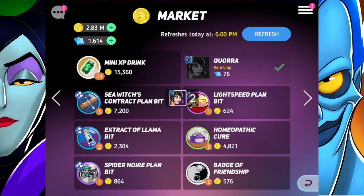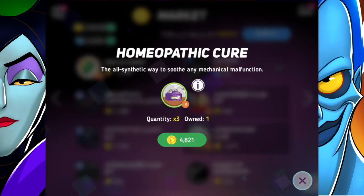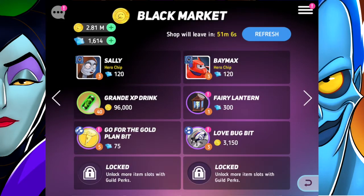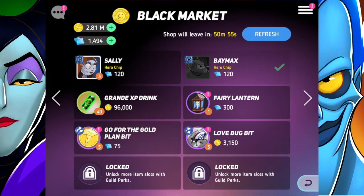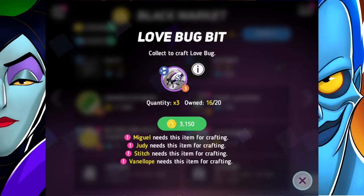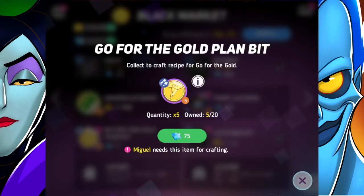Let's go into the market - core chips today for 76 gems, why not. Then a whole bunch of other badges which I just purchase because I know they'll be useful. The black market is available and Baymax chips are available - three of them for 120 diamonds. I don't have Baymax so that's something super useful, purchasing now. Sally chips too - three for 120, I've got the gems so why not. And the Love Bug badge we need for Stitch - you can get three of them, so I'll be just one short to promote him. Super exciting!